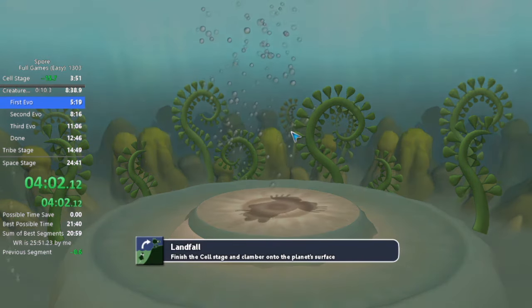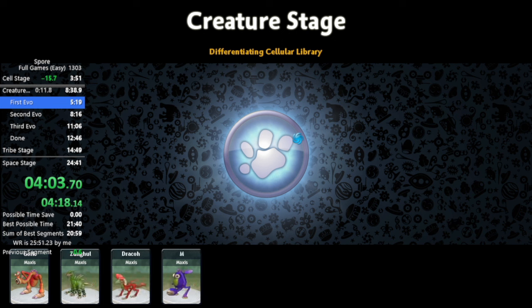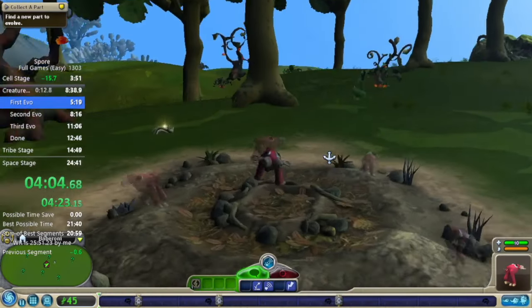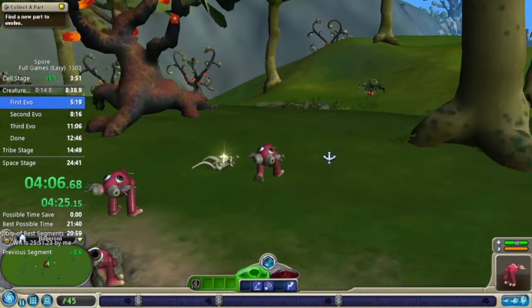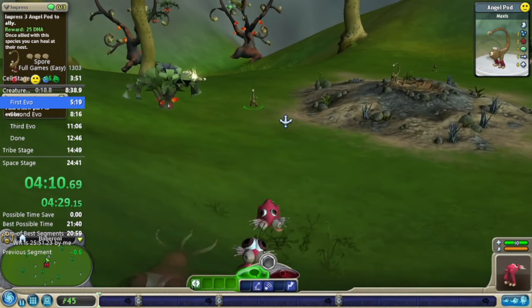Only one arm — that looks kind of silly. I am kind of sick at the moment so I might sound more congested than usual. Starting creature stage, I've still got an ally nest and the terrain is going to look very weird.